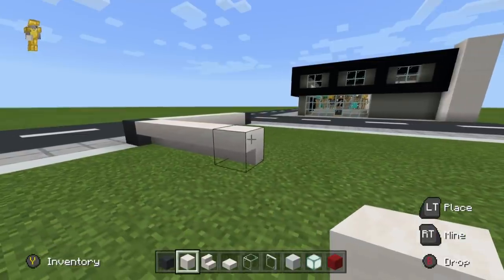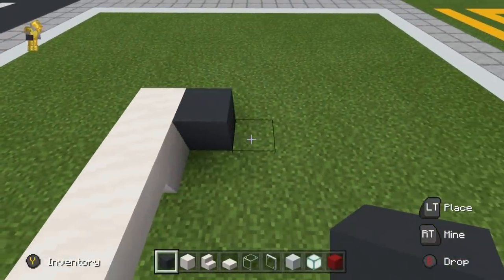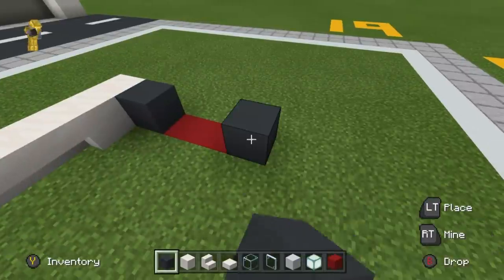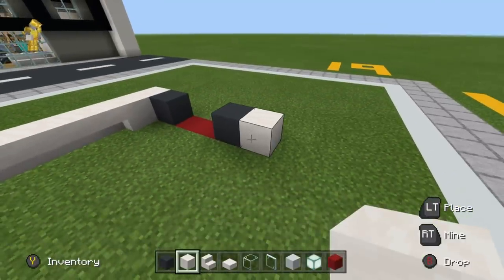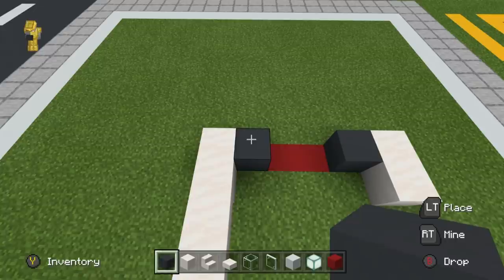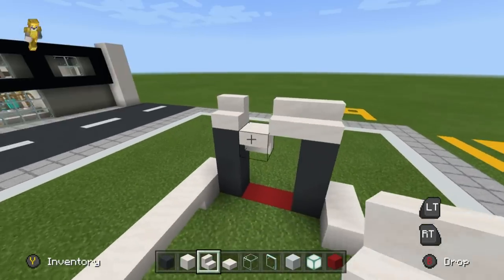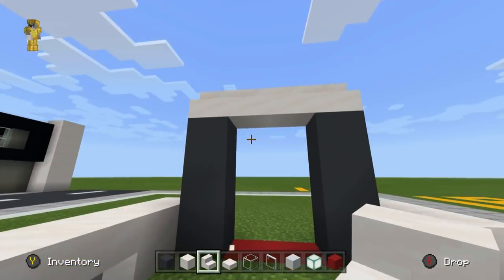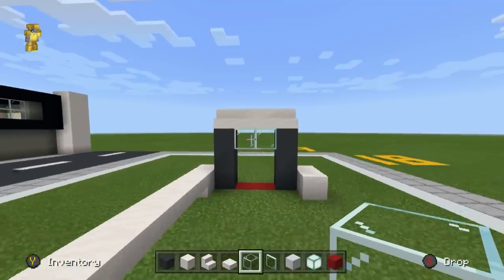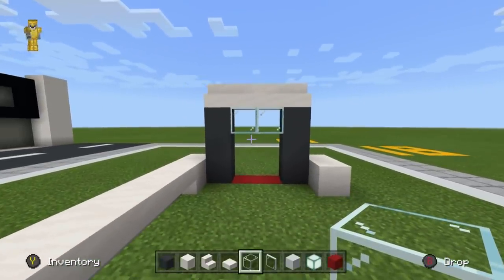Then place two rows of smooth quartz. To the right of this, place a grey concrete. Destroy two rows in the ground and replace these with red concrete. On the opposite side, place a grey concrete with a smooth quartz block. Extend the smooth quartz forwards. Whilst we're here, extend the grey concrete up by two. Then place a row of smooth quartz stairs across the top here. We may change this slightly as we progress. We're also going to add some glass block and we'll see how this looks when we put the door and the walls in. So this is going to be the entrance area for now, but we might augment it a little bit.